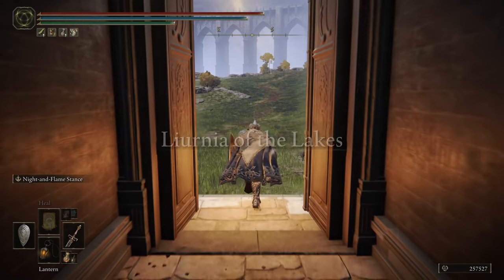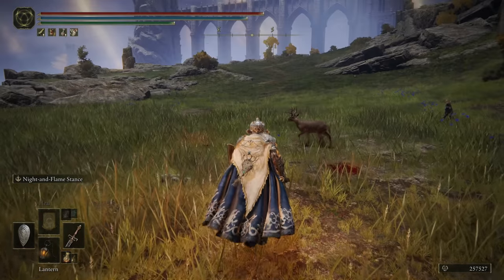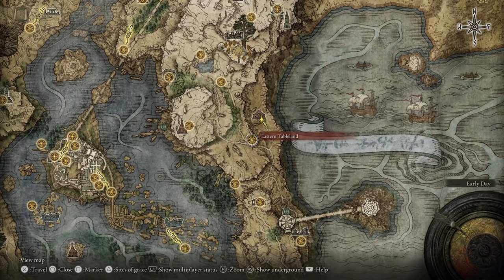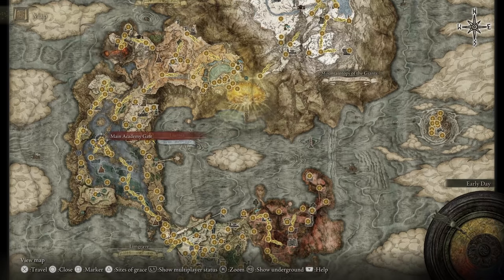Now that I'm at the top there's one of those super duper tall golem things that were here the first time. Let's take a look at our map — this is the Ansel River Well near the eastern tableland, and if we zoom out you'll kind of see where it is. It's actually just east of the second boss.